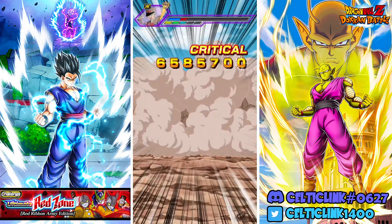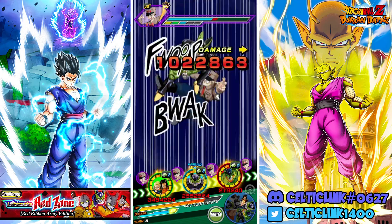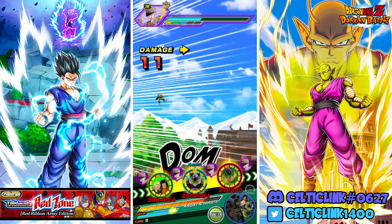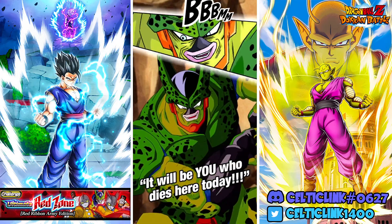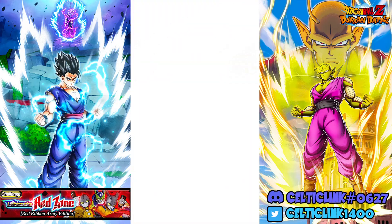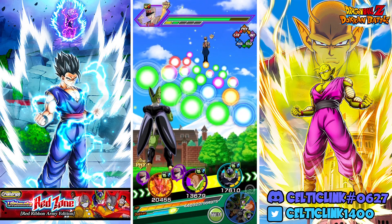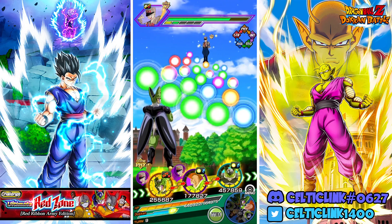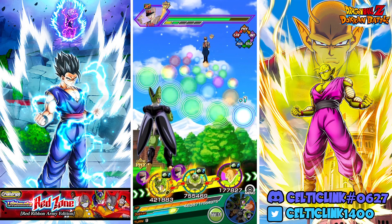AGL Cell, we're really gonna need you to pick up some slack here. There goes one attack, there's two — okay, that was the best you could do for me? STR Cell — how does he do post-super here? I'm a little worried, this is a Red Zone. Double digits, good, good. And Phys Cell is now locked in slot one. Who decided that the third phase of an event should be allowed to lock your units?